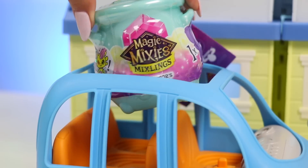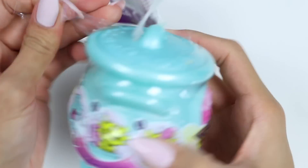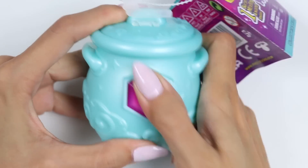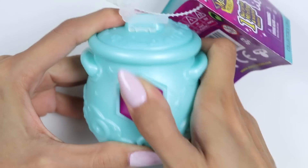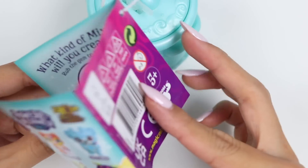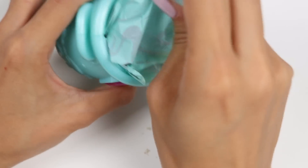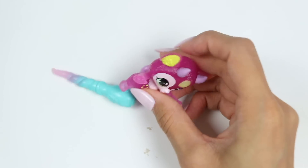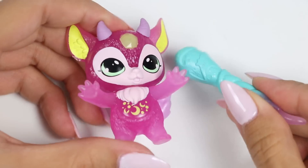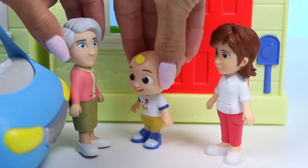Sure I can. This is a mini cauldron. We're gonna rub the magic gem to reveal what rarity we got. Let's see if we got a common, rare, ultra-rare, or limited-edition mixling. We got a moon — that means our character is common. Each of the figures has a unique characteristic, but we can use the wand to cast spells to reveal it.